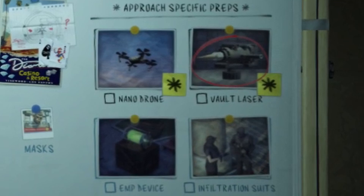There are a total of 4 prep missions specific to the Silent and Sneaky Approach, with 2 being required.